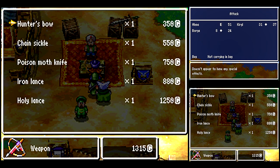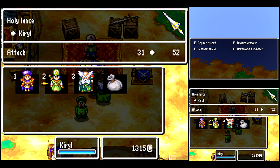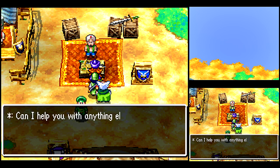Let's check out the bazaar — they got better stuff there anyway. Here we got some new weapons. I want to get the Holy Lance for Kirill. Look at that attack power boost — he is going to be a powerhouse, as good as Elena!